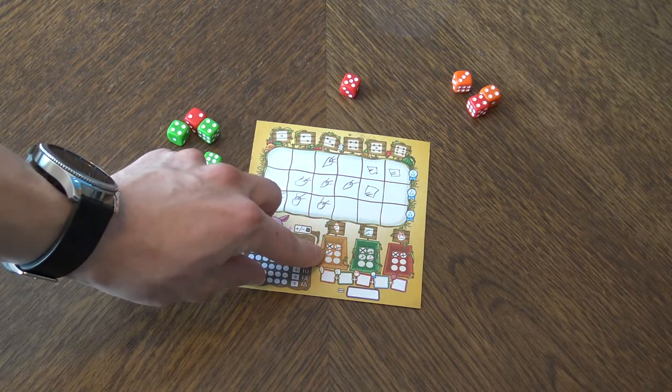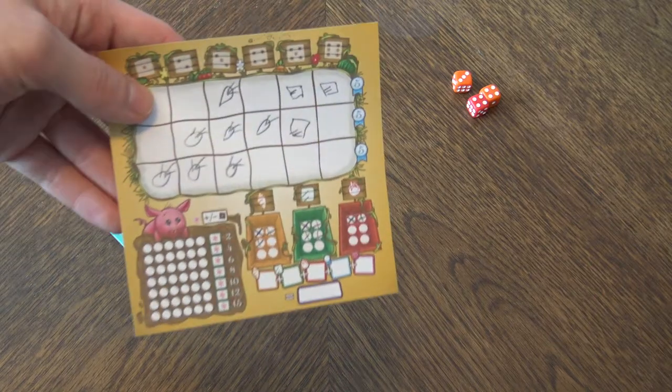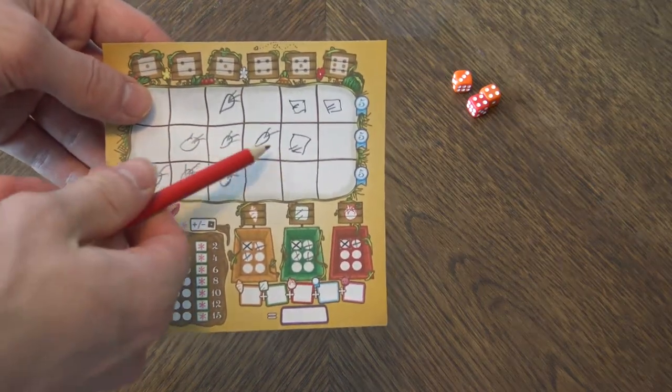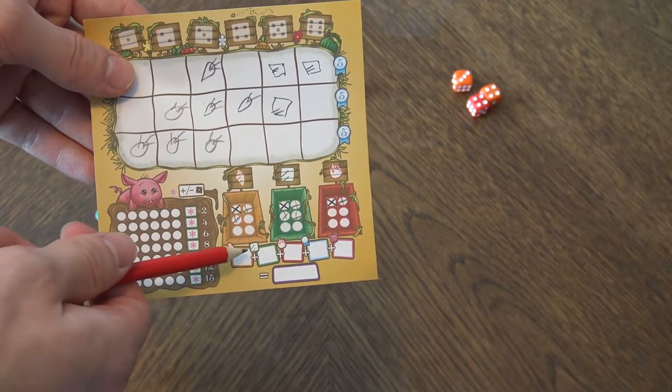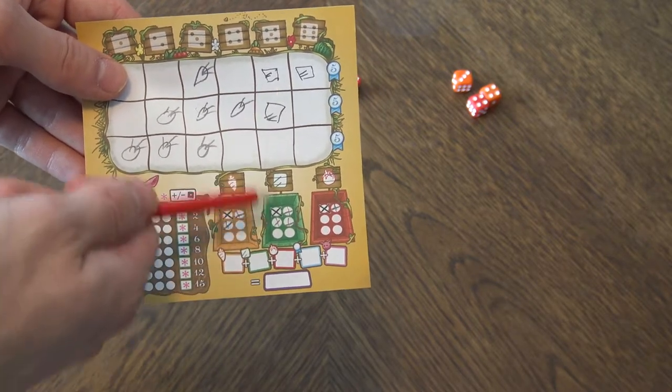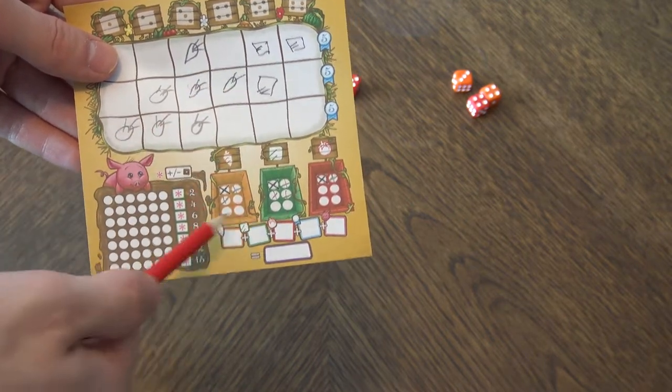For example, if the price of a carrot is three and you have three carrots in your garden, that's three times three — nine points. Lettuce at a price of three with four lettuce gives you twelve points, and so on. You mark all those points down on your scoresheet.